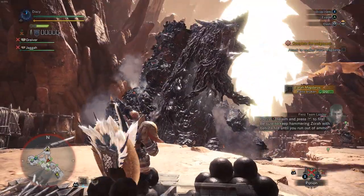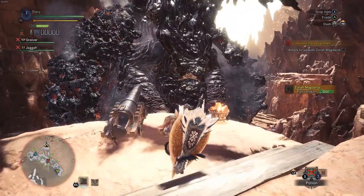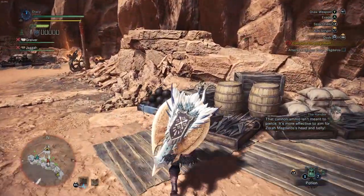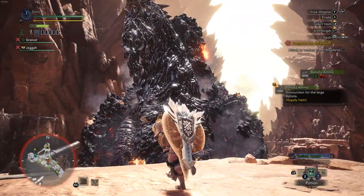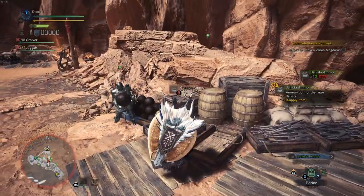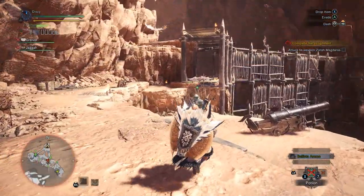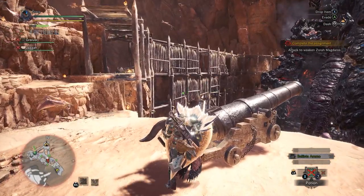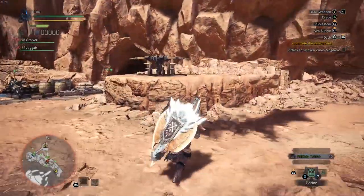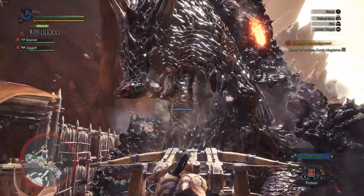I think that worked. He's in pain. The elder dragon just wants to see his homies. I'm getting like 17 FPS. Really? Yeah, 19 right now — the boss must be in defensive. Ballista ammo, ammo for the large ballista. What's he doing? Can I go onto the ballista right now? Yeah. Can I shoot it? Here we go. Make sure you aim for the open areas on his body.